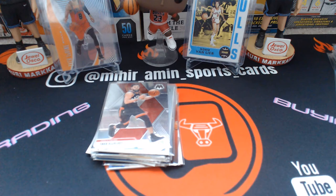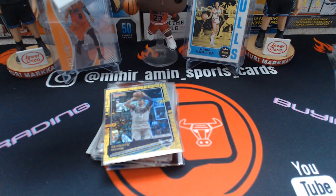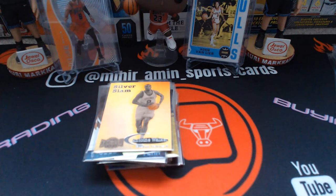Then a Devante Graham gold out of 10 — super cheap — from Donruss Choice. A Jerry West Raise the Banner, Chris Middleton gold team, Bradley Beal gold team, a silver Slam, and Antoine Walker.